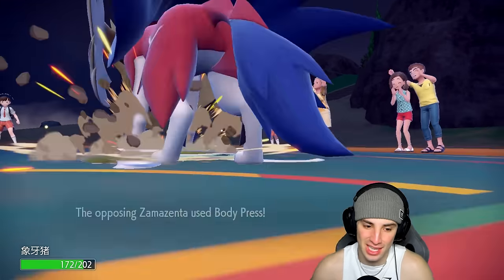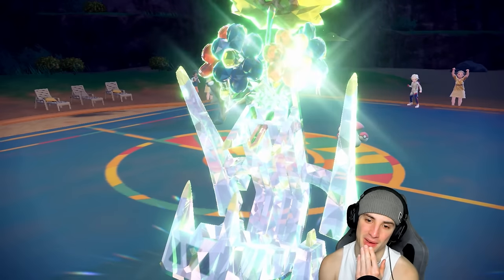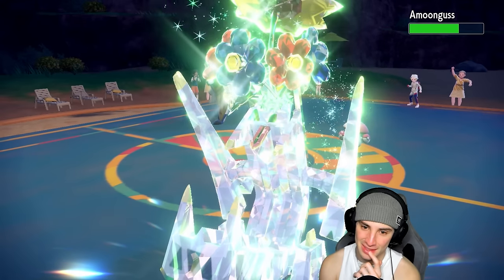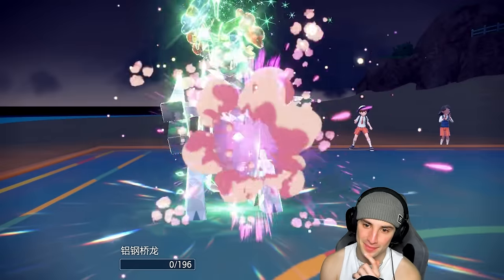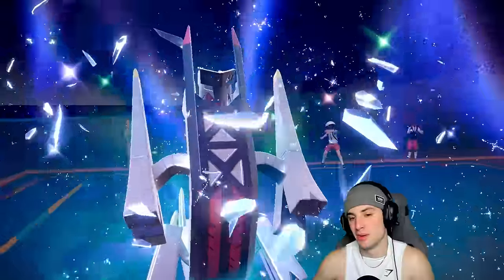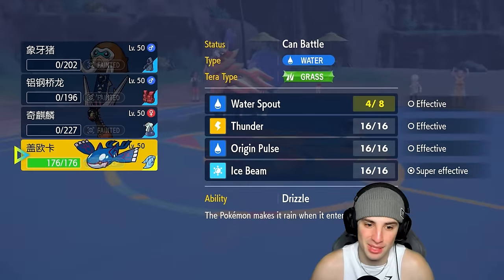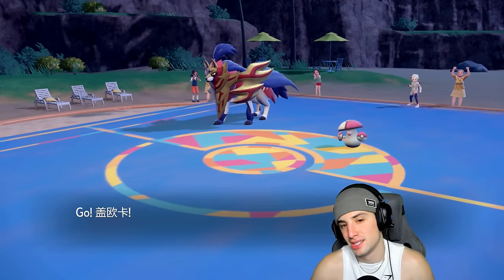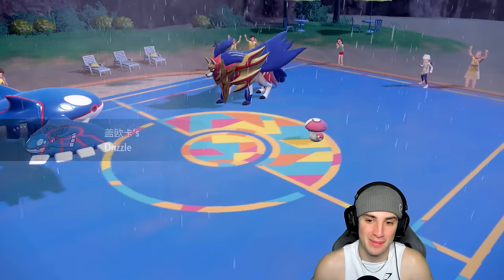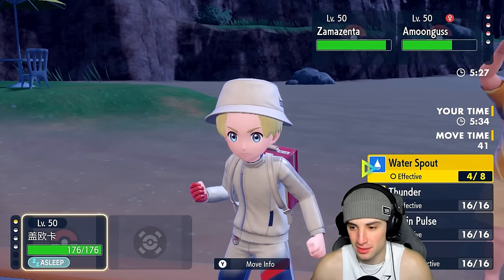This game is getting the best of us — it's a funny match. Wide Guard that many turns in a row, and of course when I swapped to a super-effective pokemon I just get absolutely dumped on. Amoonguss is Pollen Puffing to KO my Archaludon. This one is just a rough one for us. At least we don't get swept — we were able to KO one of their pokemon.